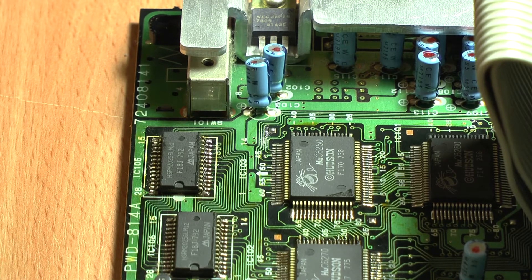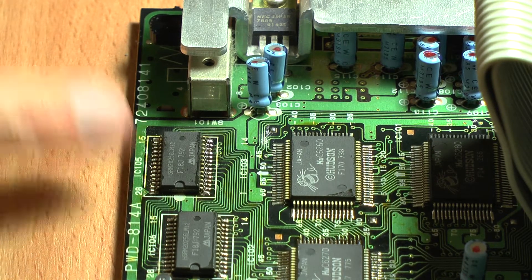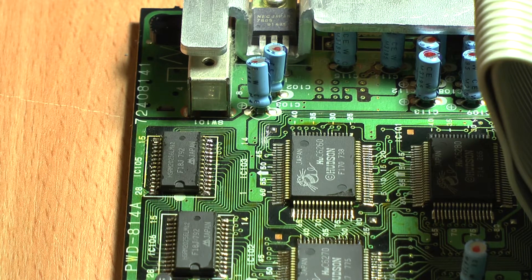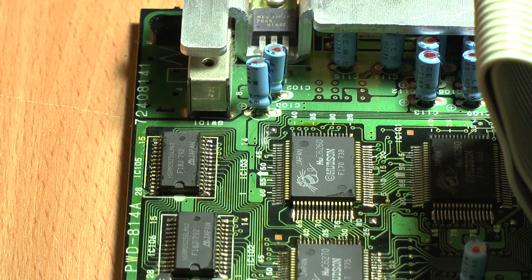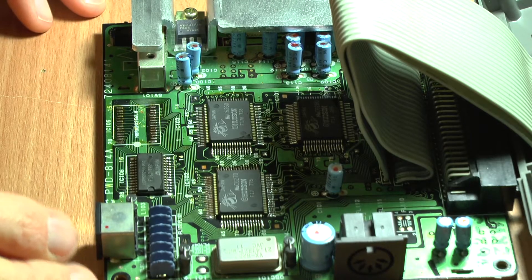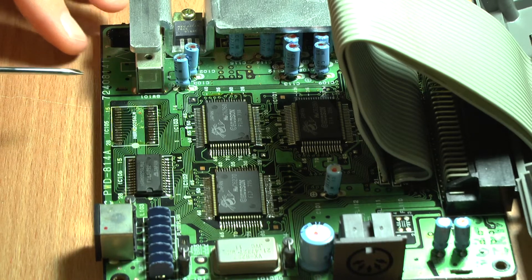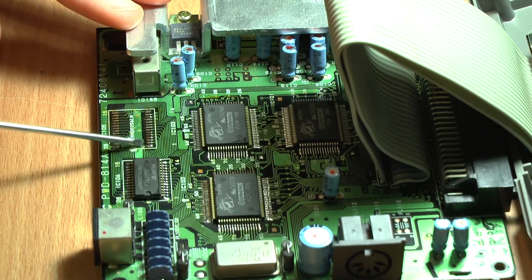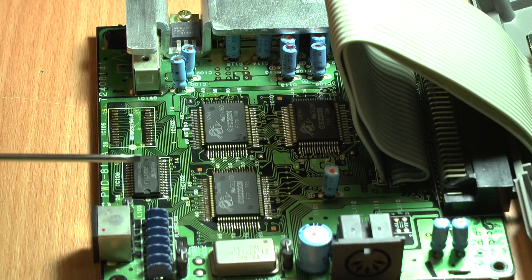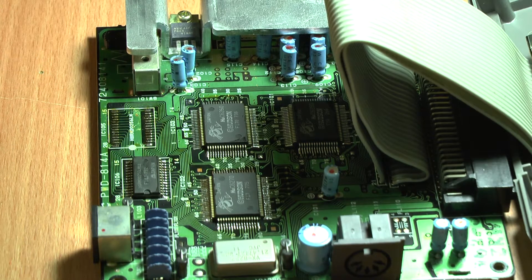I'm going to do exactly the same on the other side, then swap the chips over with the one taken from the Turbo Graphics. Before I do that I'm going to clean all the pads up so they're as flat as they can be. Here we have the Core Graphics 2 with one of the RAM chips removed - all this area here. I've cleaned the pads up and they're okay, no issues on the pads. I'm now going to put the RAM chip taken out of the Turbo Graphics into the Core Graphics 2, solder it back up carefully, and give it another go.